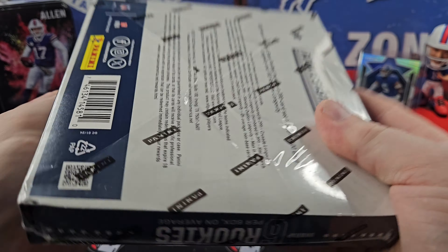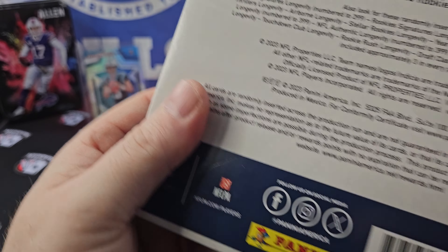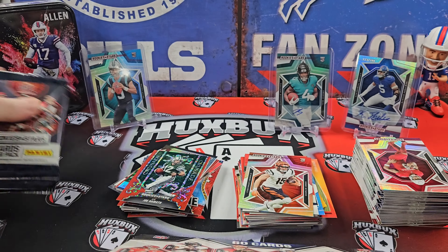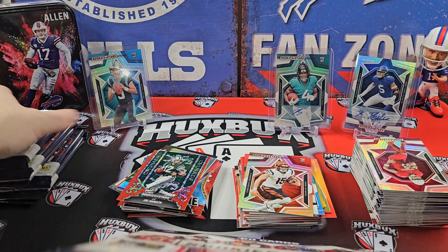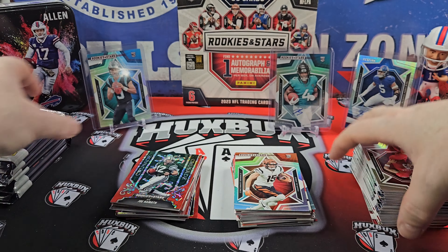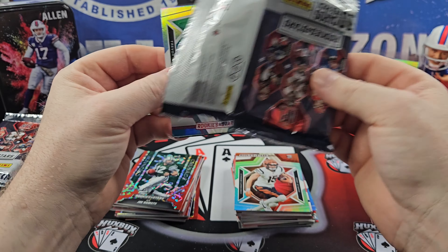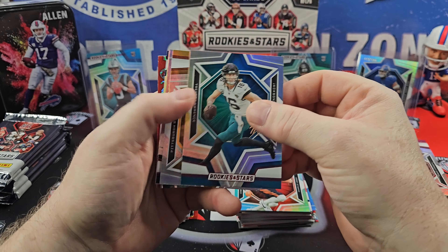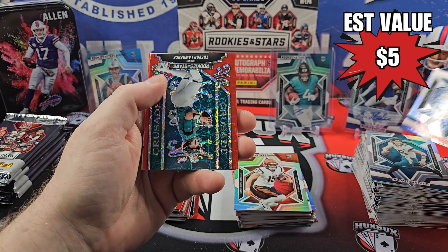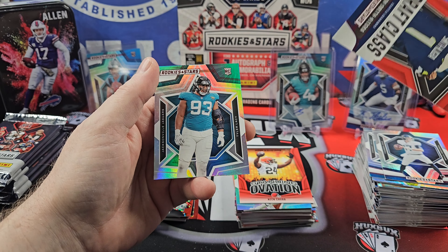I thought about only doing two and holding out on this one, but I love to rip cards, so we're opening all three. Let's go three for three on the autos. This has not been nearly as fun as the blasters — I think it's the lack of numbered cards, because I know I can't get them. T-Law on the Crusade. Nick Chubb. JSN. And our rookie is Tyler Lacey.